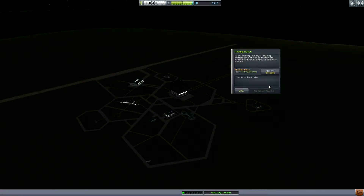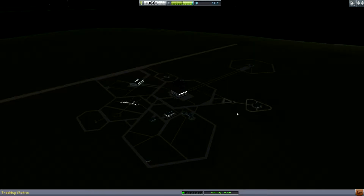On the one hand, the tracking station - we have only orbits visible in map. The upgrade would give us patched conics visible in map. So right now we just have our orbit, we don't see any encounter, we don't see our ascending or descending node, and we are not able to set something as a target.